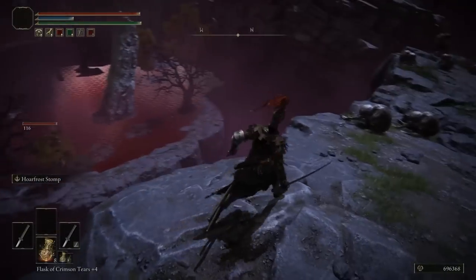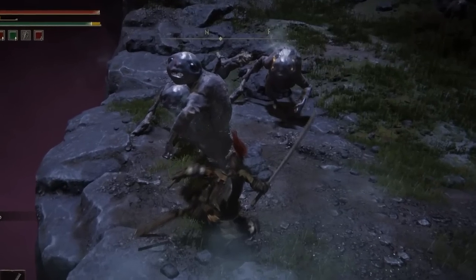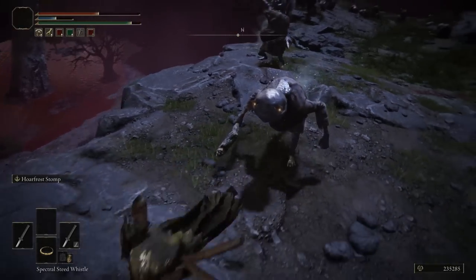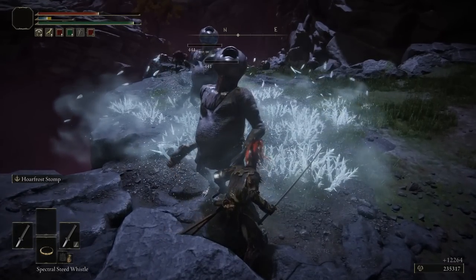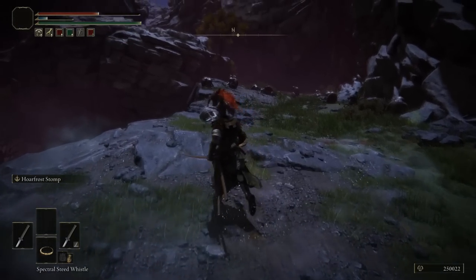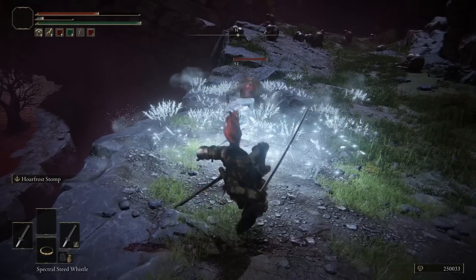As soon as you spawn in, pop an arrow at the bird, make sure it falls off the ledge, then start stomping the enemies here. A little tip: if you see any enemies with golden eyes, kill them. I have the Gold Scarab equipped which gives more runes when you kill things, and whenever I killed enemies with golden eyes I'd get around 12,000 runes. They don't have extra health - they just have golden eyes and give five times more runes than normal.